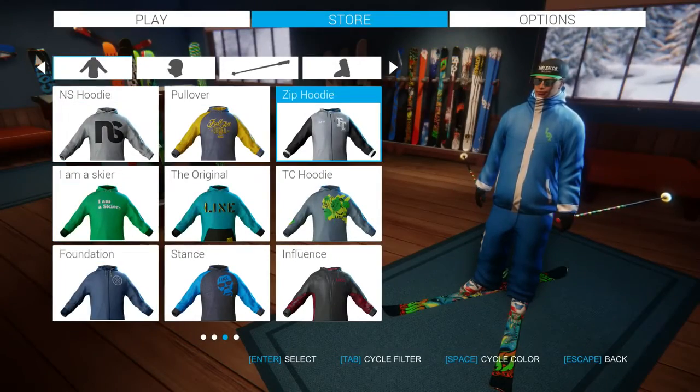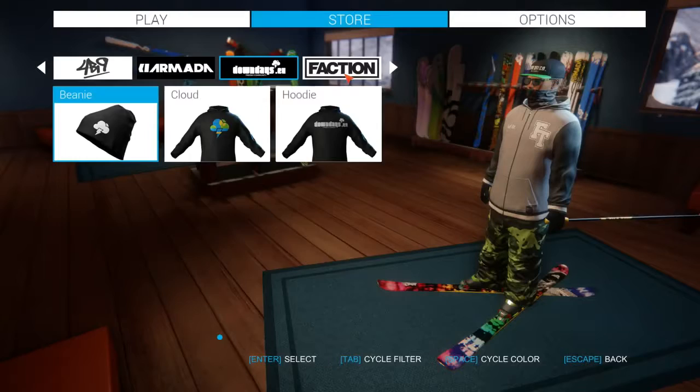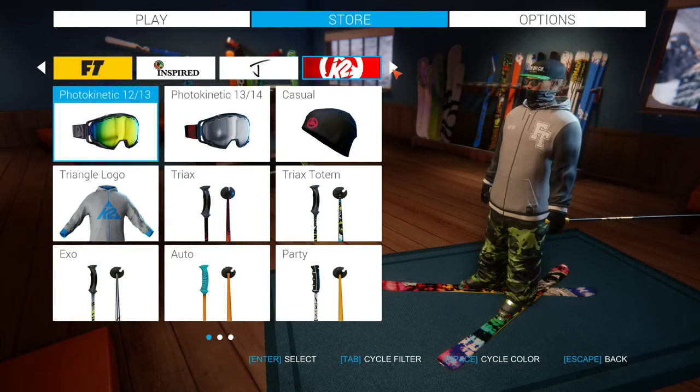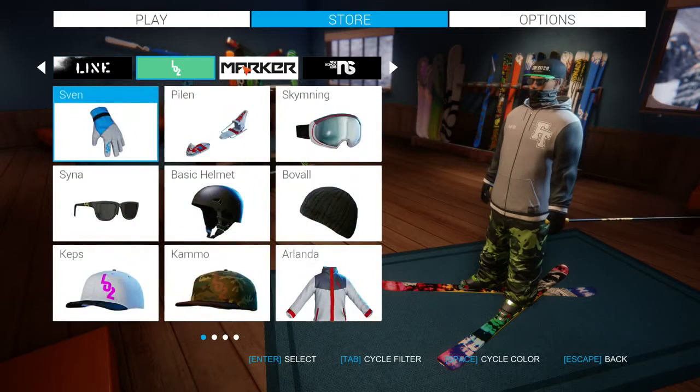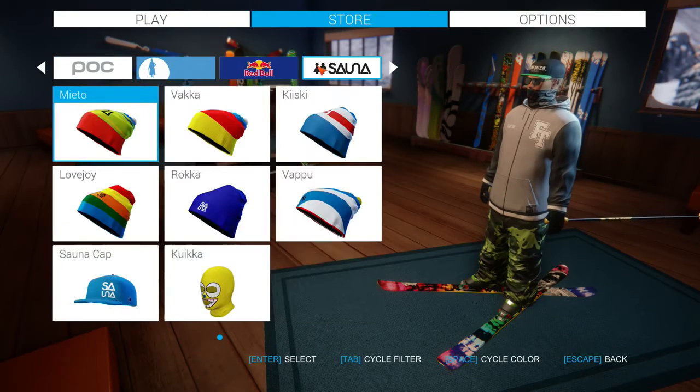The store has also been completely redesigned for a much faster and intuitive experience. It's now much quicker to view items and cycle through colorways. You can also cycle between two ways of filtering items: by brand and by type. We've also added many more items to the store to customize your character with, many of which you can see here.